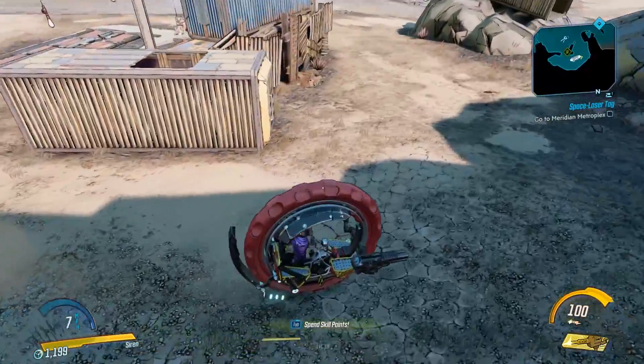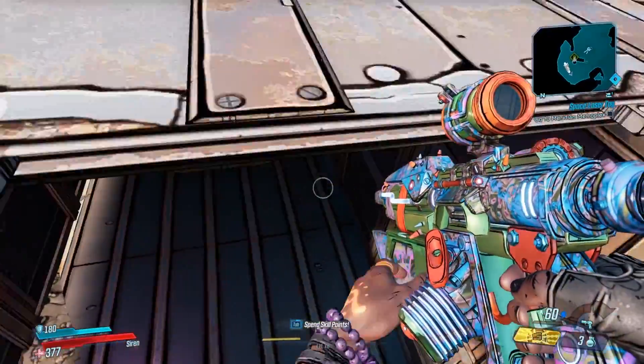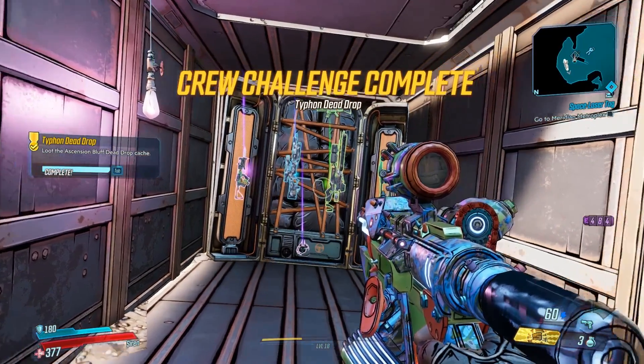Just before that on the left hand side, get out of your vehicle and you can see a hole in this crate container just here. Jump into it and the unique chest is waiting for you right here. As you can see you can open it now — if you didn't have the echo logs you would not be able to open it.